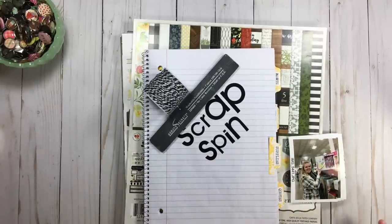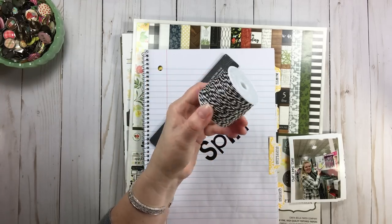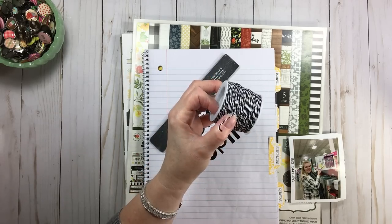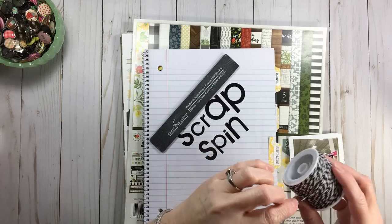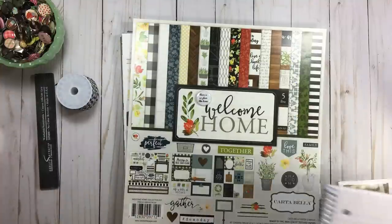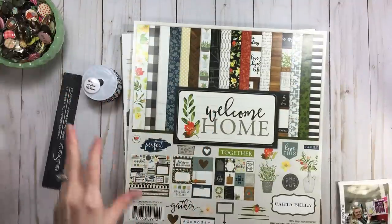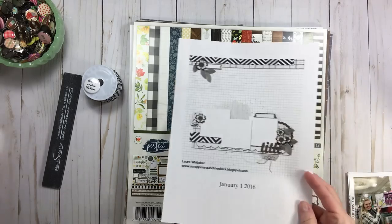Pulling those supplies only took a couple of minutes — it took me longer to take the wrapper off the We Are Memory Keepers twine than anything else. That is the Scrap Spin process — very quick to pull your supplies. I needed a direction, and I have that lovely little flare, so I thought I need a springboard and I'm going to do a two-page sketch.